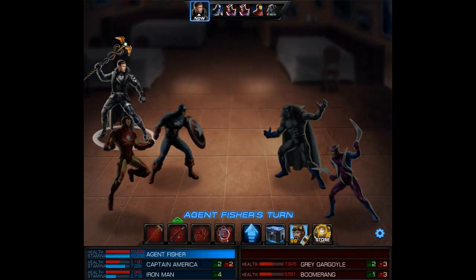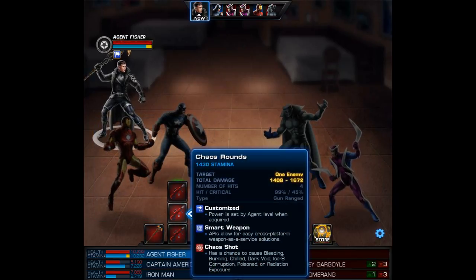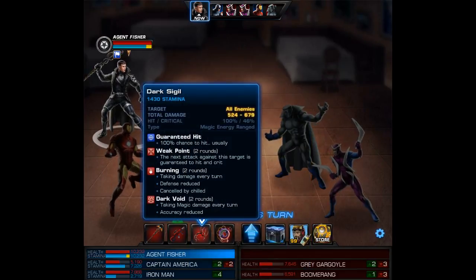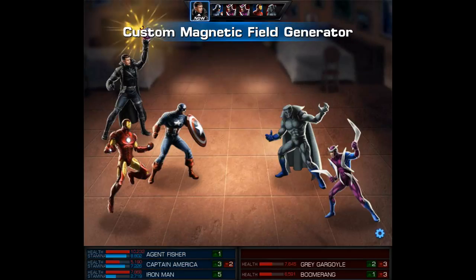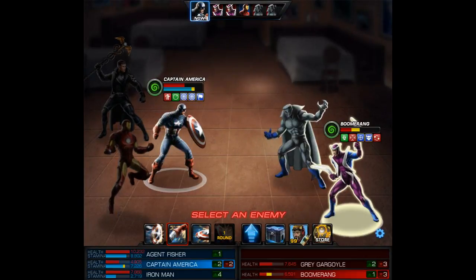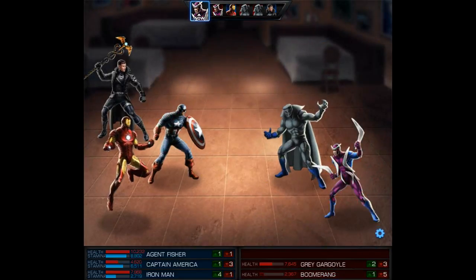I'm using just a generalist trench coat on my agent, and then the following equipment setup: the Staff of Asclepios from Season 2 Chapter 4 Mission 4, the Chaos Shot SMG from Season 2 Chapter 2 Mission 6, the Dark Sigil from Season 1 Chapter 9 Mission 6, and lastly the Custom Magnetic Field Generator from Season 1 Chapter 4 Mission 4. Now even though I went with those four, there were a ton to choose from, and this is by no means the only way that it can be done.